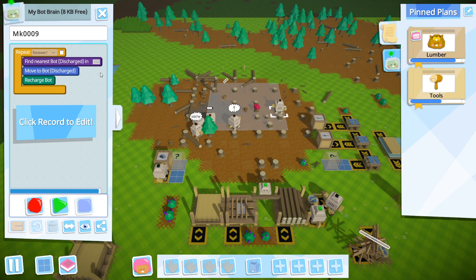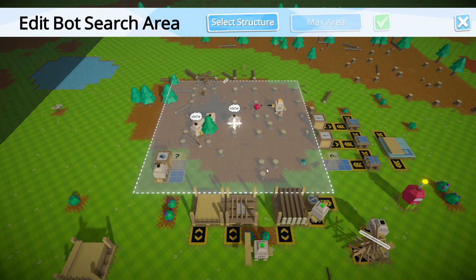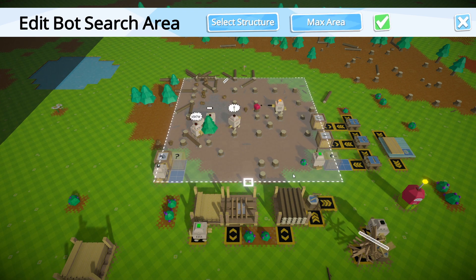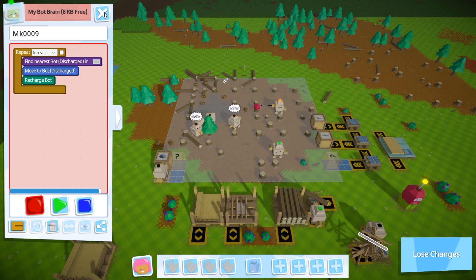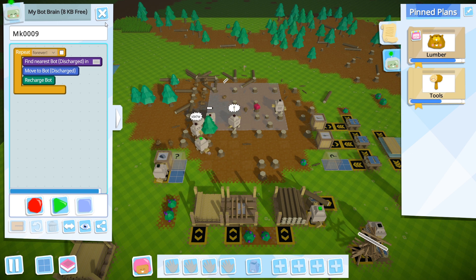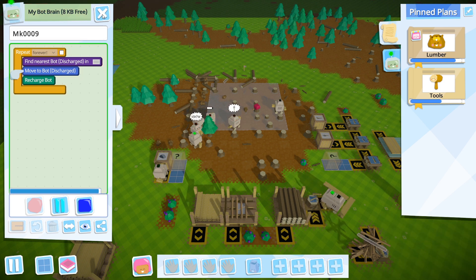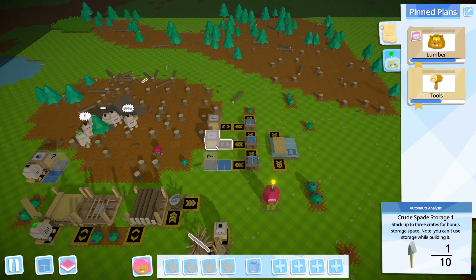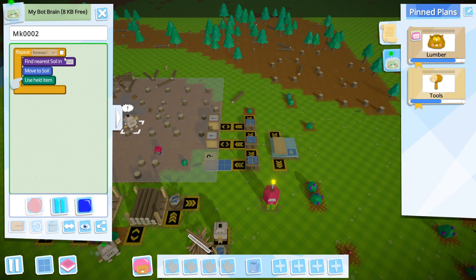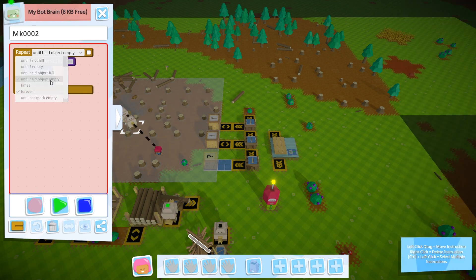Let's stop this for a second. Edit record max area. Unfortunately there's only so much I can do, but this guy will just exist. So go. Next up, do we have a spade in there? So use held. Stop, record, repeat until held object is empty.